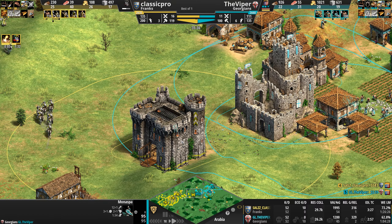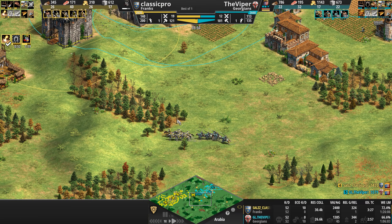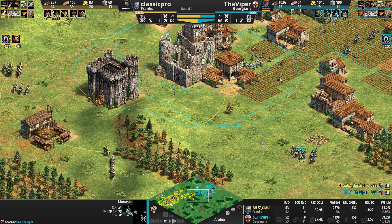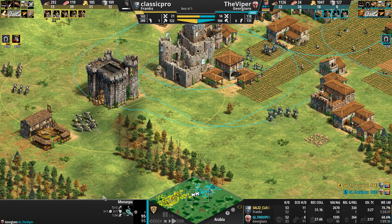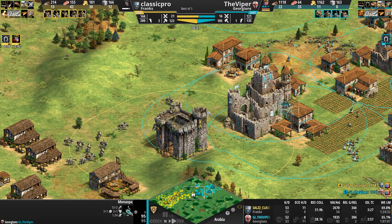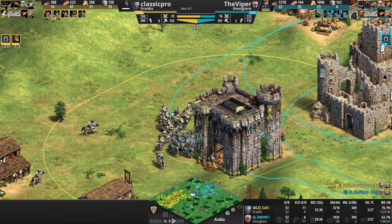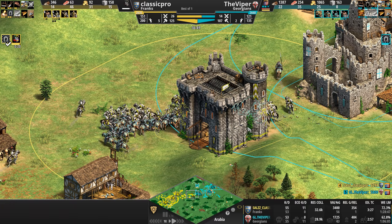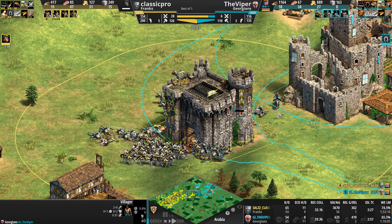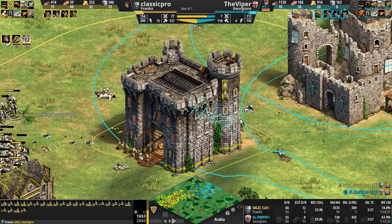The Viper only has four Manaspas with a fifth incoming — he needs one more for the free plus-one attack boost. It's a real shame he lost that earlier engagement because the Manaspa attack bonus also applies when knight-line units are nearby. If he still had those 20 knights from earlier, the Manaspas would currently be getting a free plus-four attack — which is ridiculous. They'd be attacking at plus-five right now.